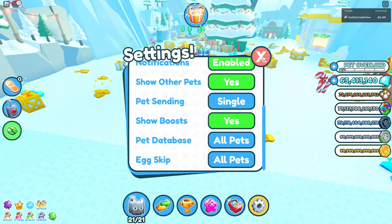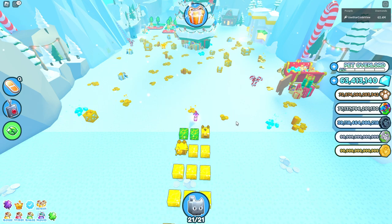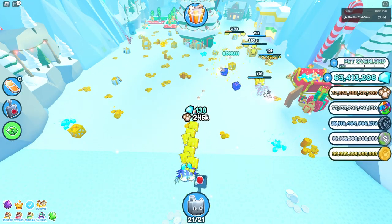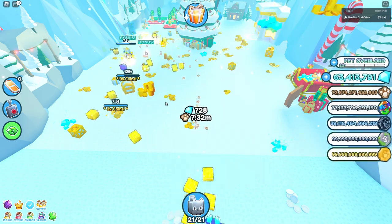Turn on your auto clicker and literally just sit here doing this. This method is so much faster. Basically you want to break the stuff that is here, even though there are no candy canes, because it forces things to respawn.